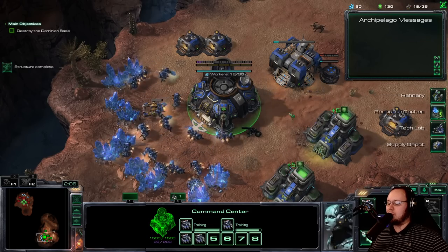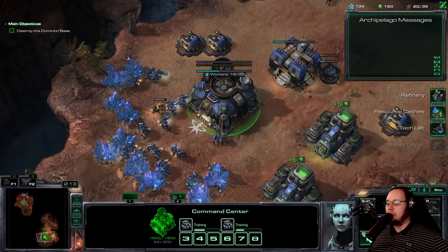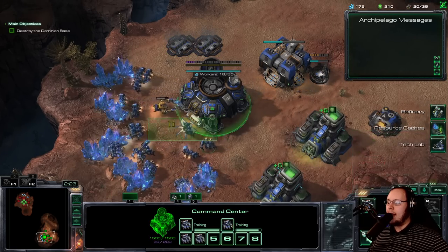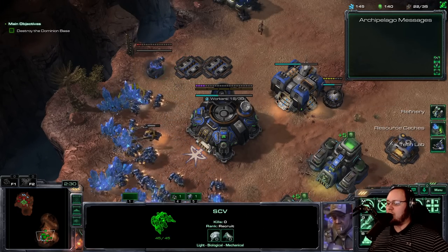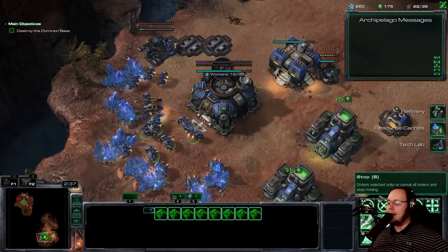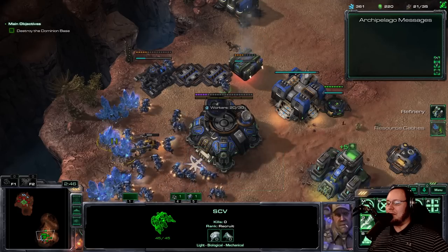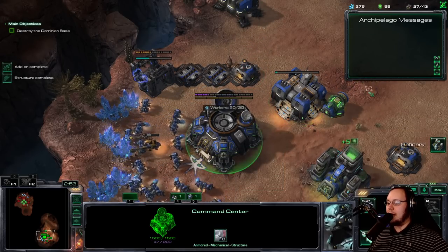Then we can focus on getting some upgrades for them. We probably don't need the attack upgrades on the Predator, because the Predator does damage in two ways. It has an attack that hits any target — just a claw — and when it attacks, it does that AoE damage pulse. The claw hits for about 15, and the damage pulse hits for 20. The damage pulse does not scale with attack upgrades, which means it's only getting a fraction of the benefit. We might as well get the armor upgrades instead and more Predators.